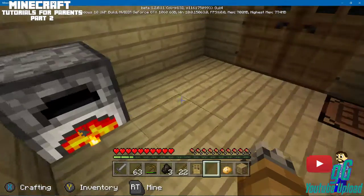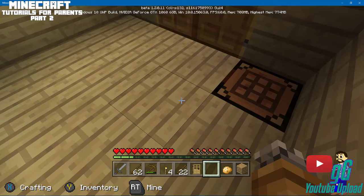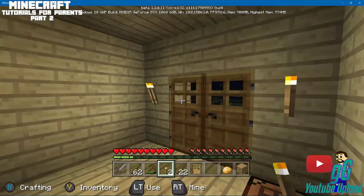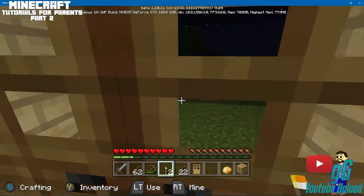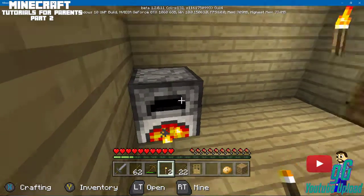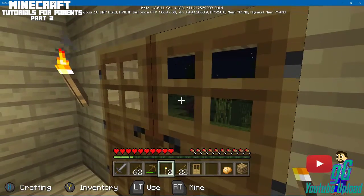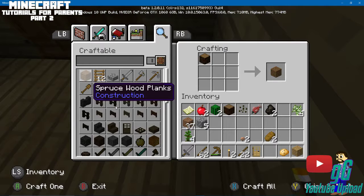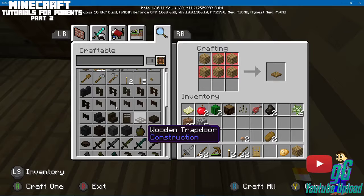Let's make some torches. Now you can see there's more light in here — that's the furnace actually lighting it up. Spiders will climb things, by the way. There's one in the tree down there and there's one right here. Tomorrow night I'll go out and fight. That spider right there — he could climb right up onto the roof of our house. That's why you need a roof.